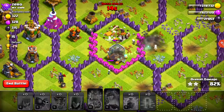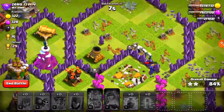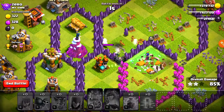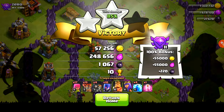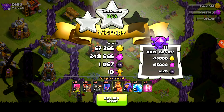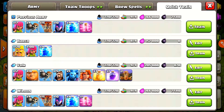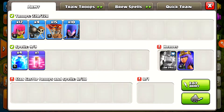We have one witch left with more than half health - and she moved just in time. Look at all those skeletons - that's insane. We have one witch left soloing. We actually did manage to get the 100% loot bonus with 10 trophies and 248,000 elixir, which is actually going to help us. We profited from that raid, though we didn't get as much dark elixir as we needed - basically half of it.